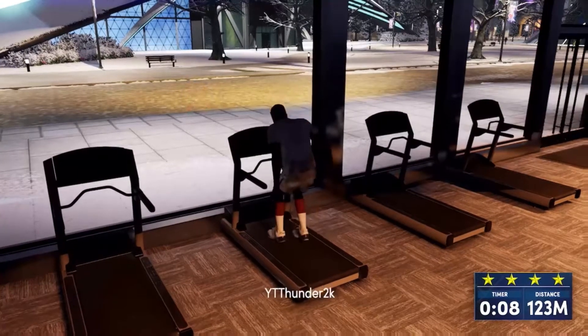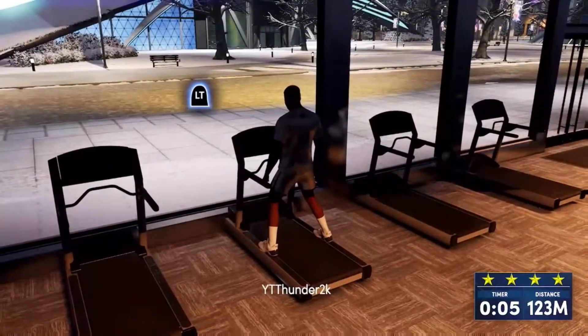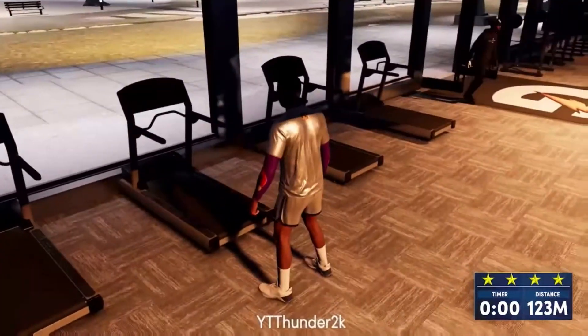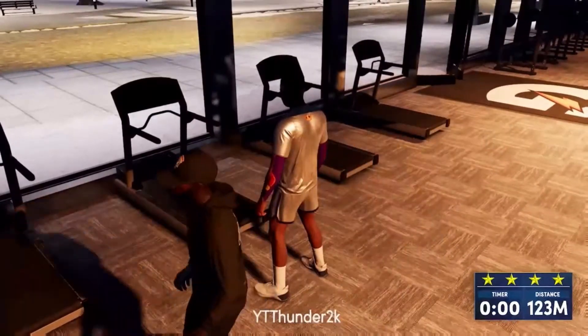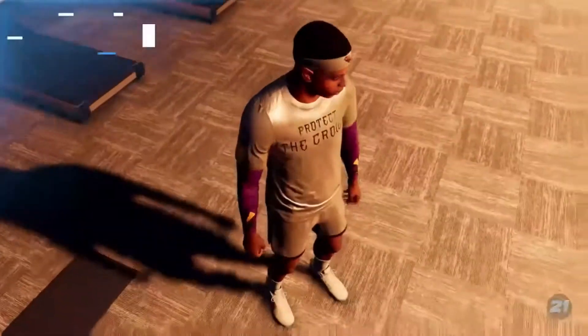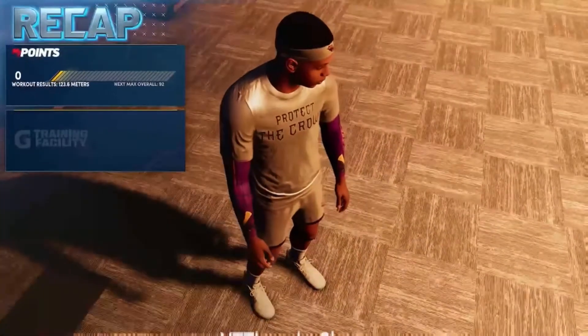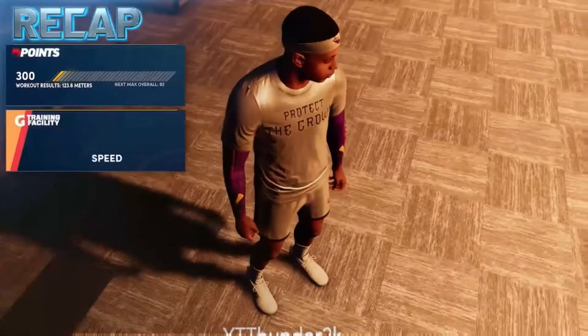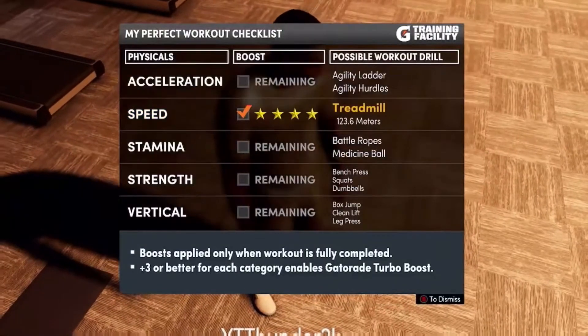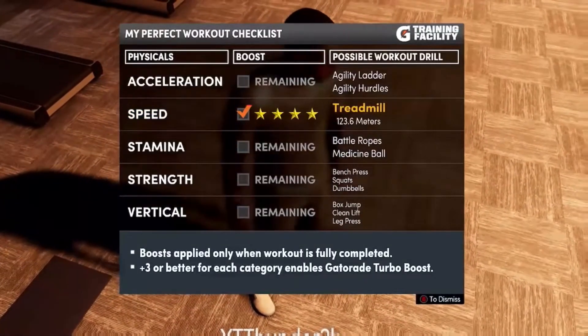You get plus four because you have four stars. For instance, if you have an 82 speed, you have an 86 speed now. So that's very useful. As you see there, I got four stars. All you need is three stars. Probably got four stars because it also goes to my attributes. So, as you see there, one drill down, four more to go.